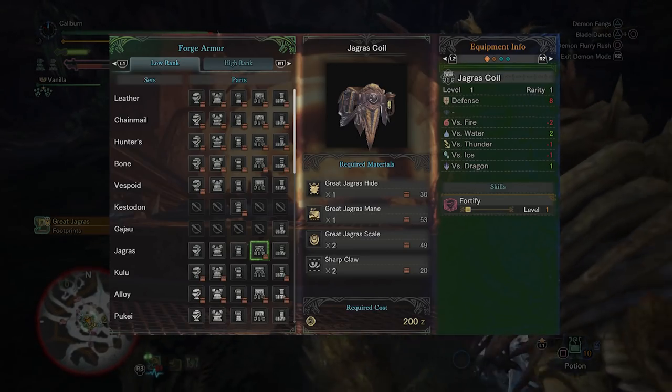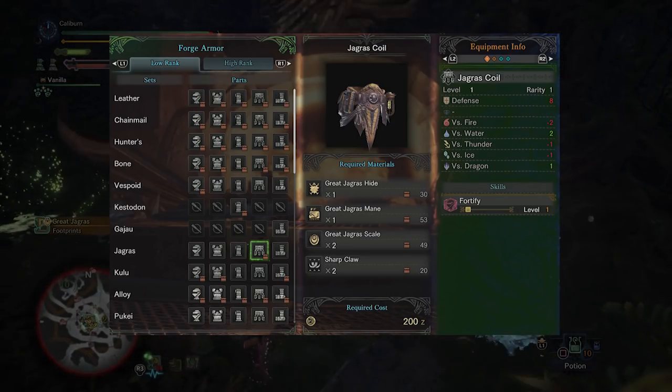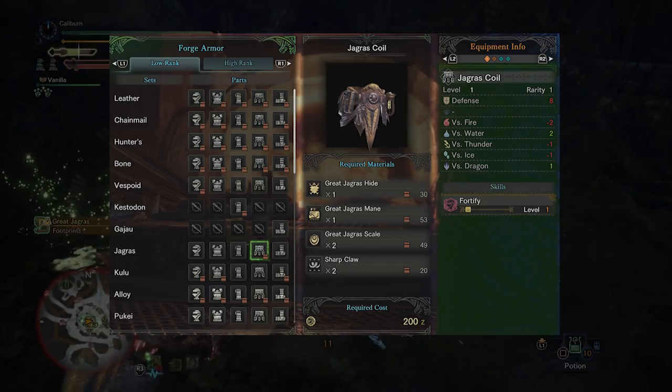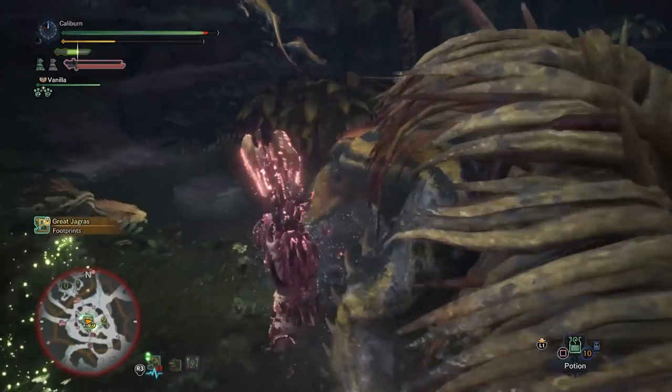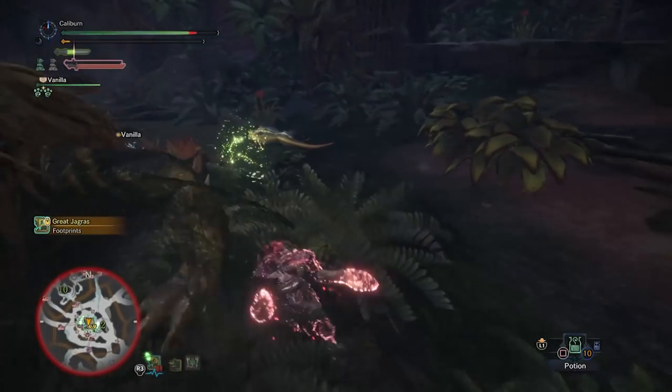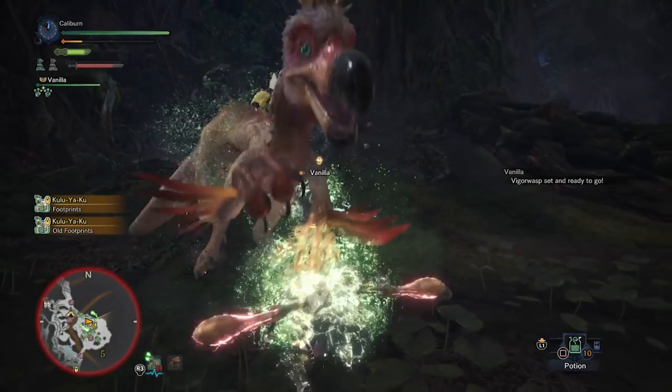Afterwards you'll want to look into picking up the Jagras Coil. This provides Fortify, which gives you an attack and defense bonus if your HP reaches zero and you're carted back to camp. Fortify is a nice bonus for new players, and even veteran players will cart occasionally. It's a good pickup for all weapon types.